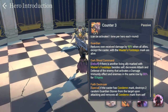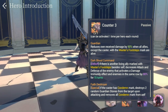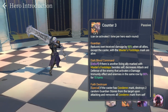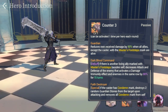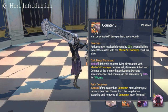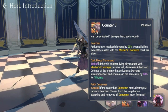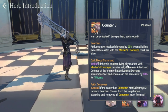His last passive is Faith Destroyer. If the caster has Condemned Mark — which is given by his S2 — it destroys two random guardian stones from the target upon attacking and removes all Condemned marks from self. This is a crazy ability. If you have a setup of, say, four red guardian stones and two random others, and this guy hits you while he has Condemned, those stones are gone. No one is really safe when Schmidt is on the opposing team.